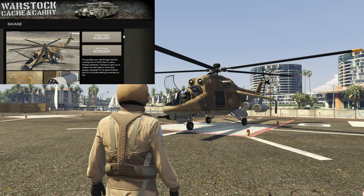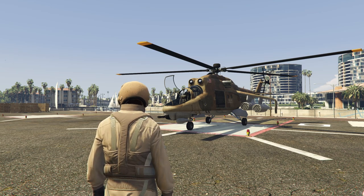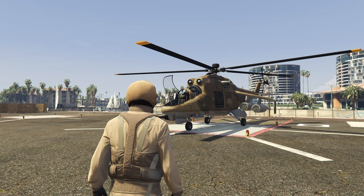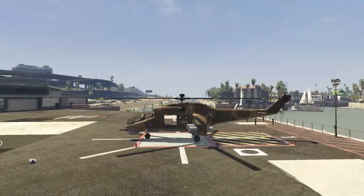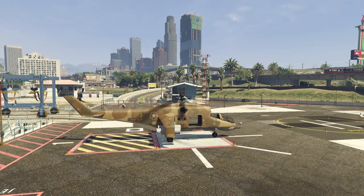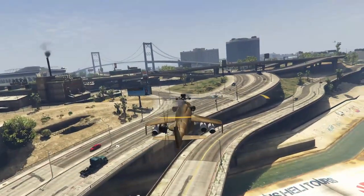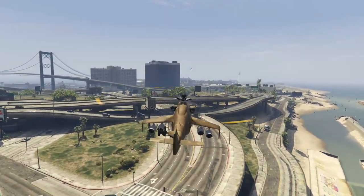At number four we have the Savage. When it came out, this thing was an absolute beast, and these days it can still hold its own surprisingly well. The Savage is a four-seater — pilot, co-pilot, and two players in the main hold, one on each side. Passengers can fire machine guns or sniper rifles out of the sides, though you can't fire RPGs or the minigun. The main cannon on the Savage is the exact same as the main cannon on the Hydra, and if you know anything about the Hydra's main cannon — well, it's clearly pretty deadly.